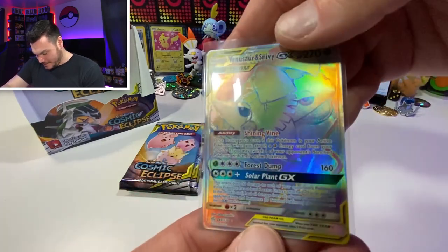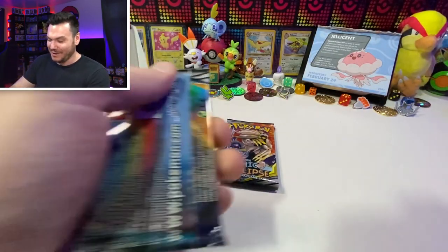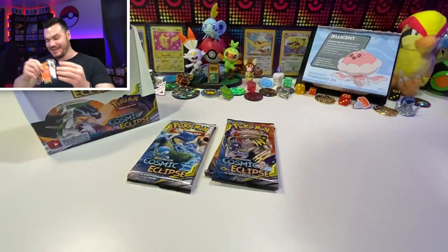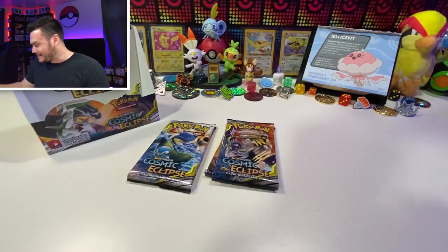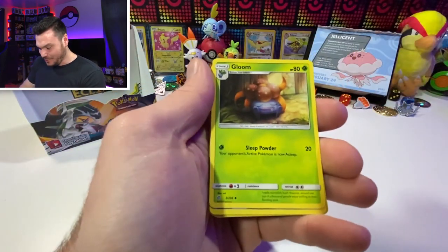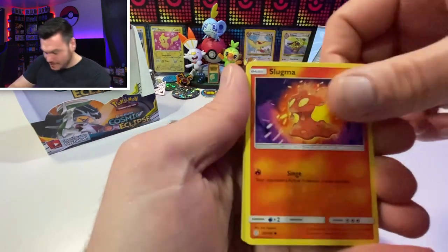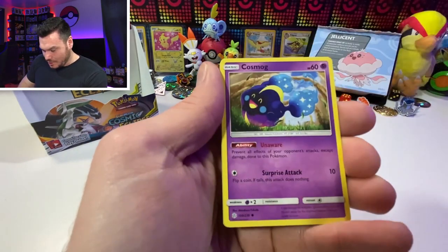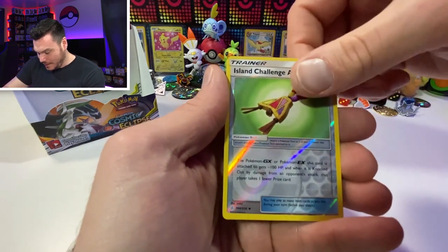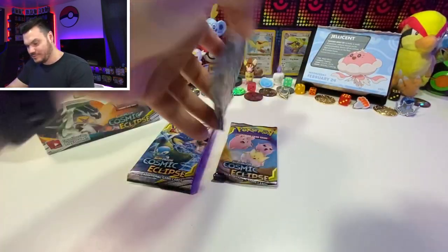We've done pretty well here. I was so scared that I had already gotten all the good hits out of this box. I didn't know how it was gonna turn out, but we filmed it anyway. Can we keep it going? Hopefully we haven't peaked - hopefully we can get at least one more good hit. Slugma, Chinchou, Cosmog, Pancham, Drillbur - Island Challenge Amulet reverse, and Swanna. 'Swanna be my lover!'